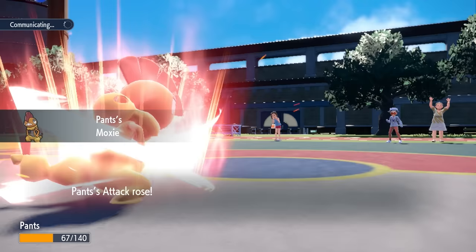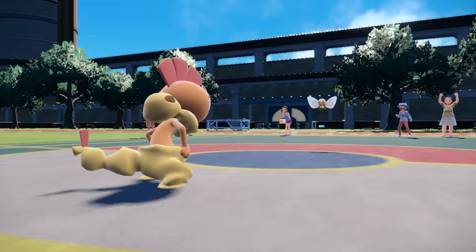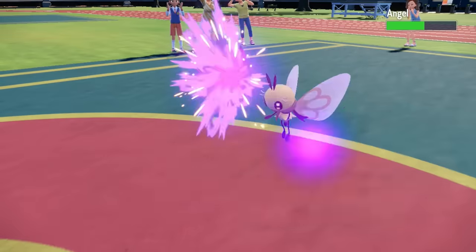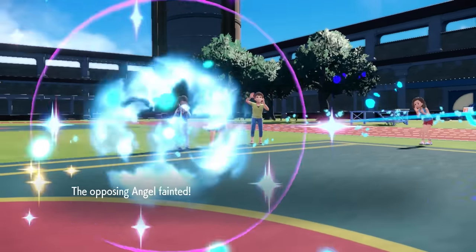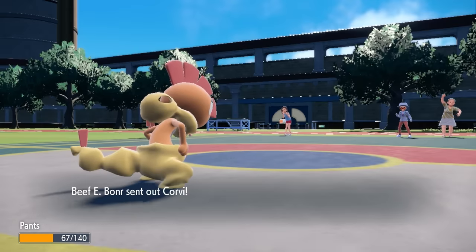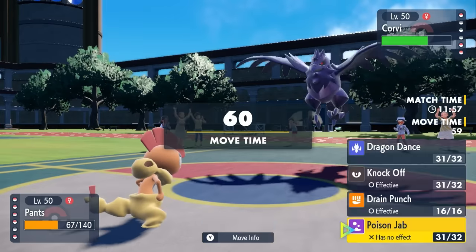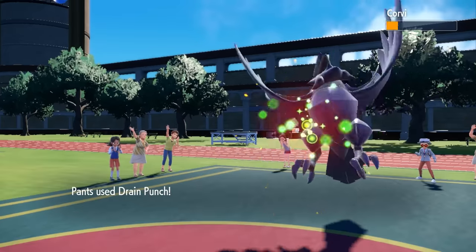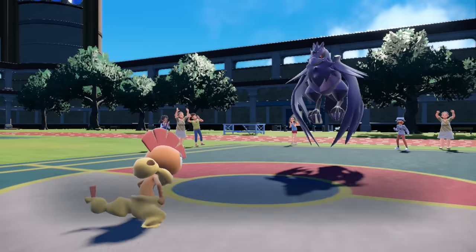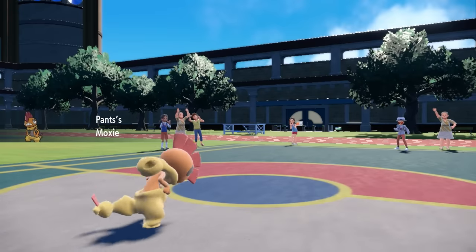It could have been worse because now I get a Moxie boost — I'm sitting at plus two attack, plus one speed, and I'm faster than everything. Rabombi, if running Timid max speed, does still outspeed me. However Scrafty goes first, showing it's running Modest nature, and with Dragon Dance we're just fast enough to take care of it. Down goes Rabombi — my biggest threat at this point. We're just piling on the Moxies, sitting at plus three attack. The only thing that can really stop me is Corviknight, but with this much Moxie, a STAB Drain Punch actually takes care of a defensive Corviknight. Drain Punch puts us nearly back to full, despite some Rocky Helmet chip.